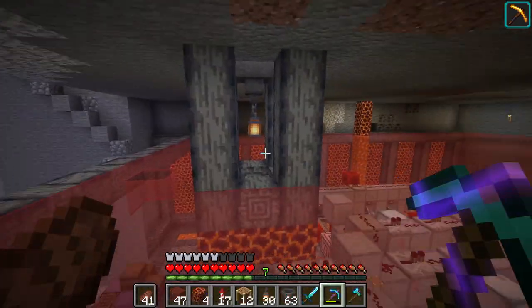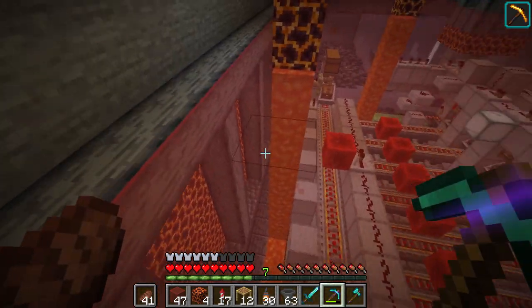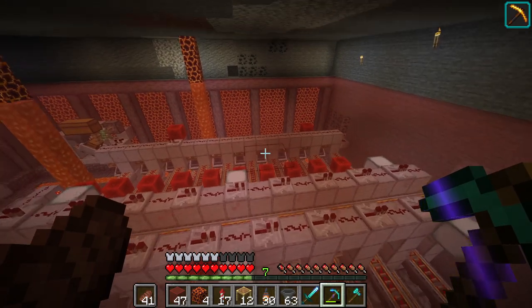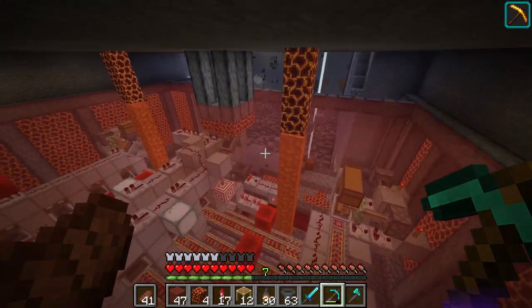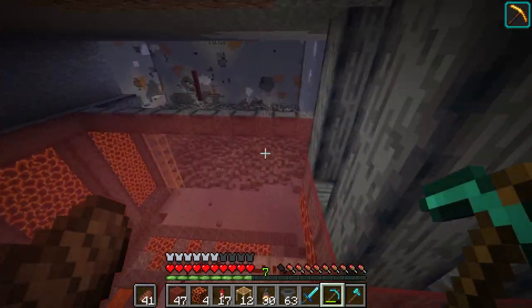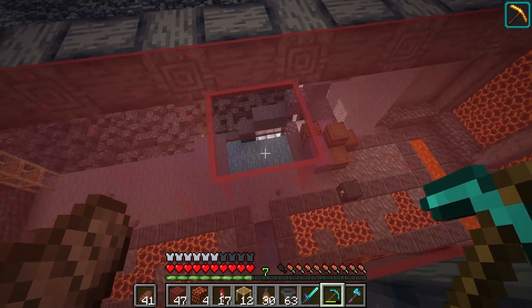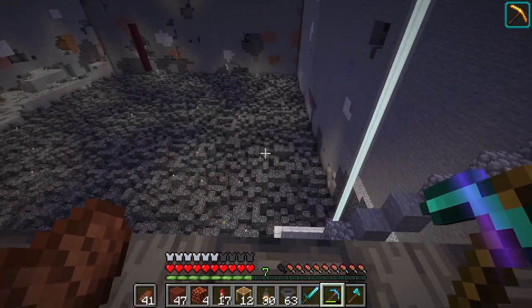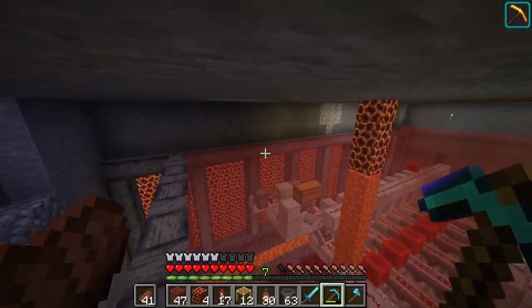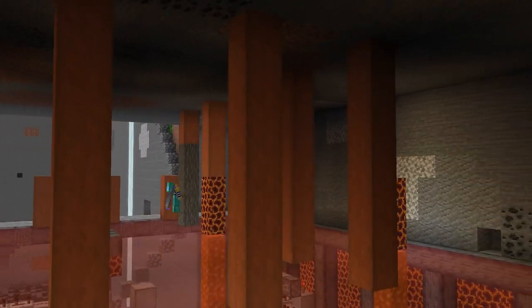All right guys, so I've decorated a lot of this with all the underbelly type of deal. I think it looks really awesome with the magma blocks, the lava, the lava streams and things like that. We have this little entrance thing where we put all our items, and this is where the items are going to come back up. The entrance to the room is going to be in line with this.